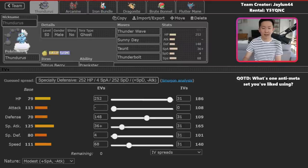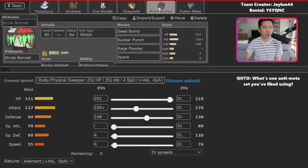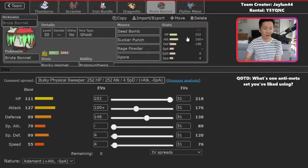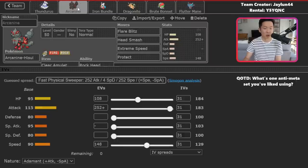To round things out, you've got Thundurus — a support set with T-Wave, Sunny Day, Taunt, and Thunderbolt. Thunderbolt is a little more consistent instead of relying on the accuracy of Thundurus's signature attack. The main thing to call out is that Sunny Day combos really nicely with this team, because you can use it to boost Arcanine as well as Brute Bonnet and Flutter Mane. So Protosynthesis gives a special attack boost for Flutter Mane, Protosynthesis gives an attack boost for Bonnet, and Flare Blitz gets increased damage — which is awesome.